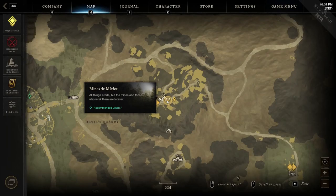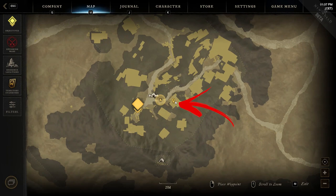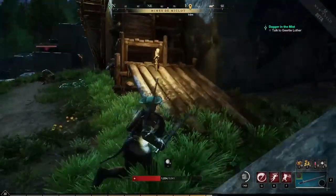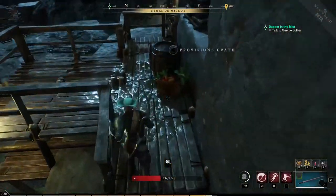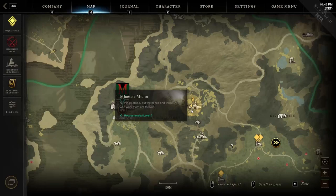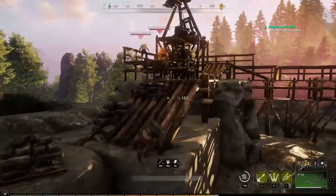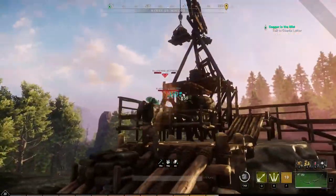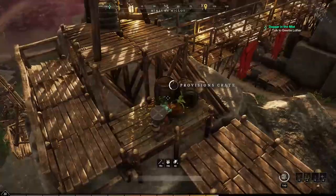The ninth location is still in the Mines of Mycolot area, but this time you have to explore the bottom right side of it, where you have to parkour on the platforms built along the rocky wall, on top of which you can find the provision crate. The tenth location is also in the Mines of Mycolot. Explore the top left side of the area, where you will find a huge building to the left from the location's icon. Get above the platforms and defeat the enemies up here, then look closer where the enemies were standing in order to find the provision crate.